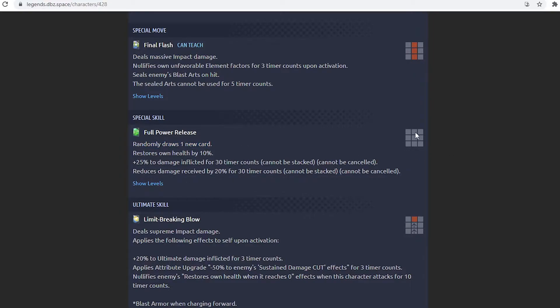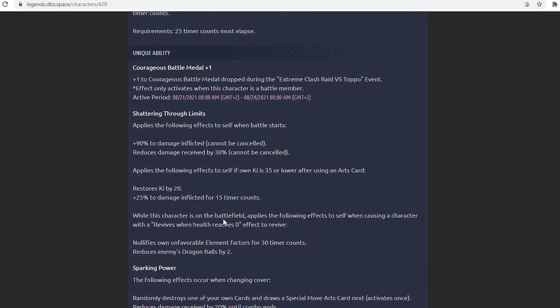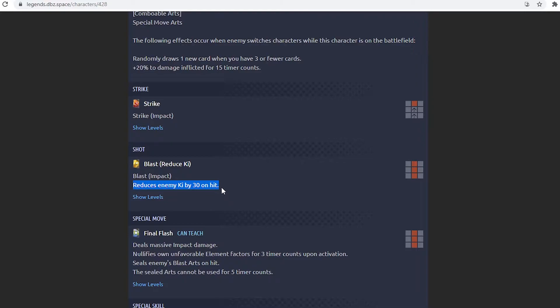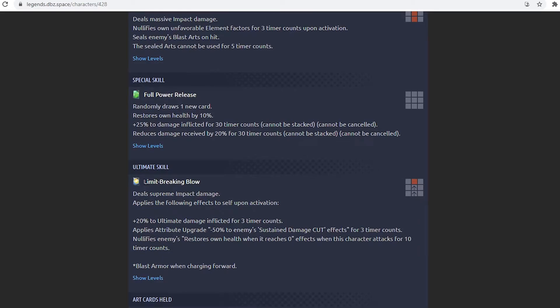His green card randomly draws one new card, restores own health by 10%, and gives plus 25% damage inflicted for 30 time counts — cannot be stacked or cancelled. This is a very good green card. It's not AOE, which a lot of people were suspecting. Restoring HP by 10% and getting that damage buff for 30 time counts is solid. If you swap in and use the green card, you're getting 25% on top of the 90% from battle start — that's 110% increased damage. Use another green card and you're at 135%.